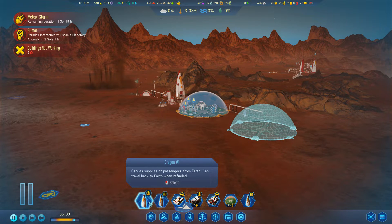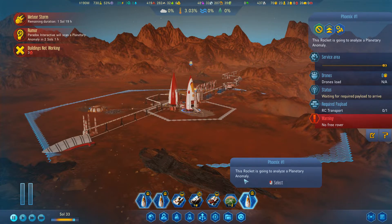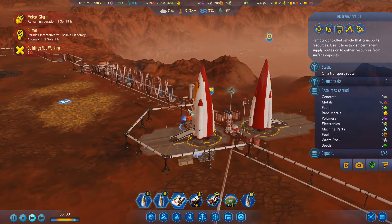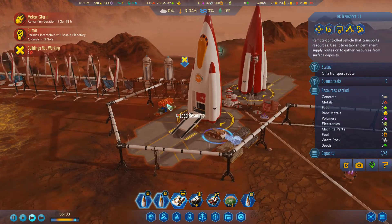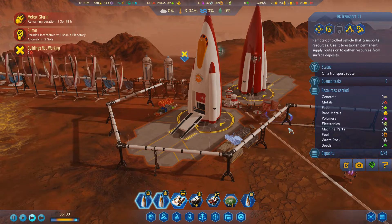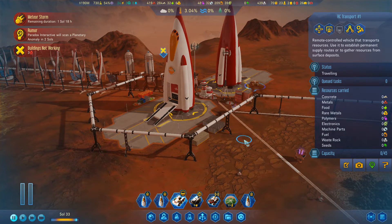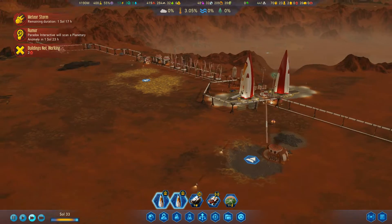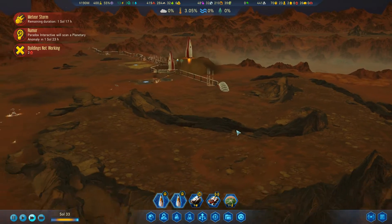We have a couple of rockets that could potentially go places. One rocket is already going to analyze a planetary anomaly, waiting for the RC transport. He is unloading right now. I've got enough metal, so I'm going to stop the transport so that this rocket can go ahead and launch. There we go, get going.